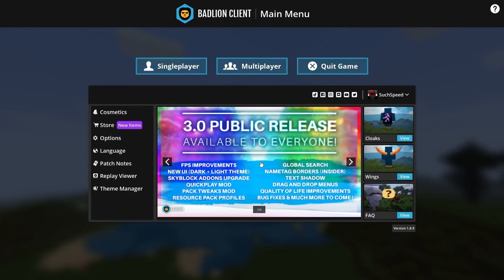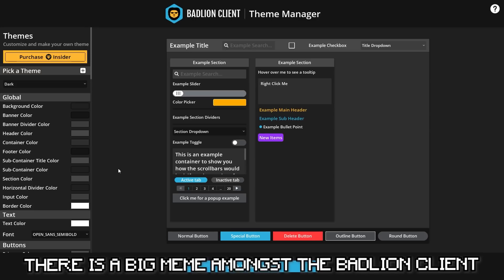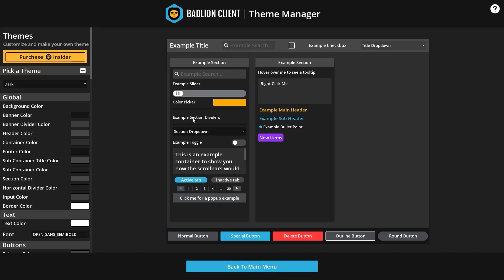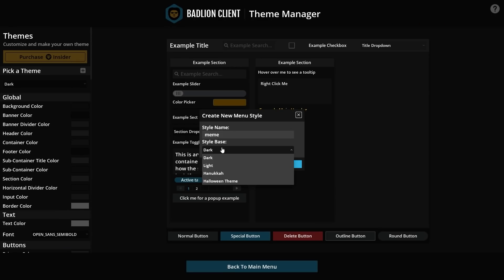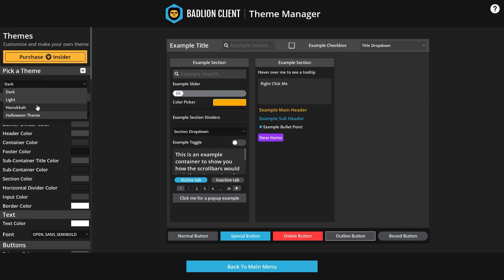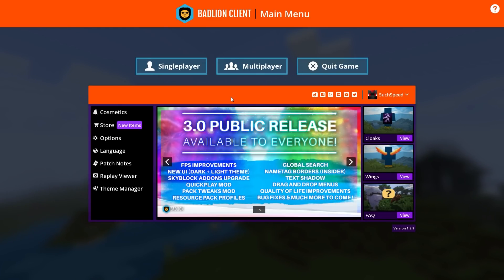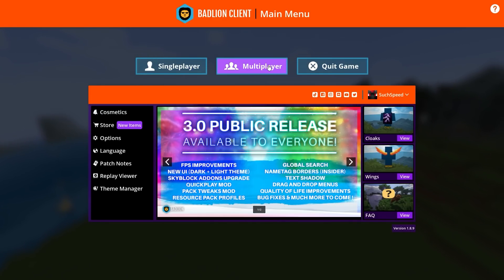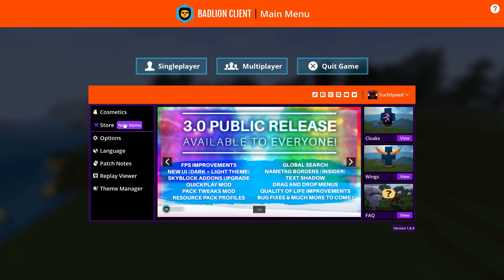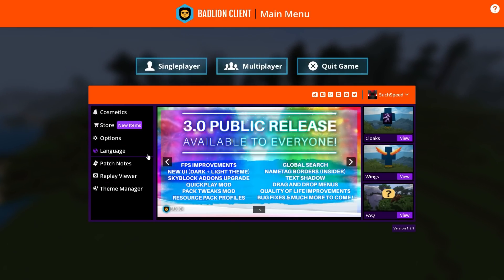FPS improvements is the main significant thing sticking out to me and I really want to see if this client is truly an FPS boost. Now, there is a big meme amongst the Badline client — you can change the theme of the client to some very horrible designs. They have set themes you can choose from, and I'm just going to put 'meme' in because most of these are a meme. This is the Halloween theme and I don't know who designs Badline client, but this looks like it was created in Microsoft Paint. The colors are so basic — this does not look clean, it looks like it was created by someone who's still in high school and doesn't really know much about design.